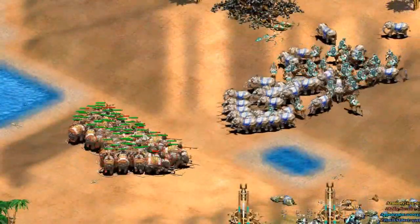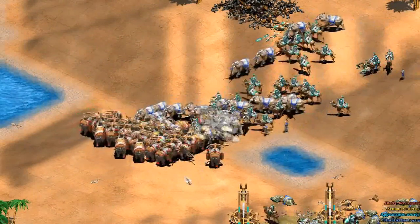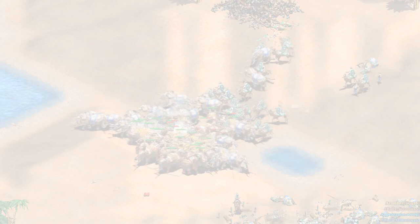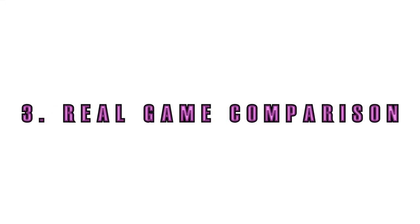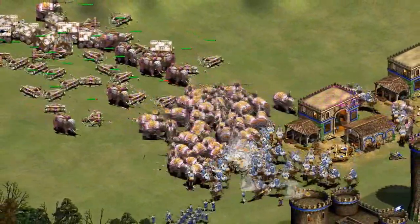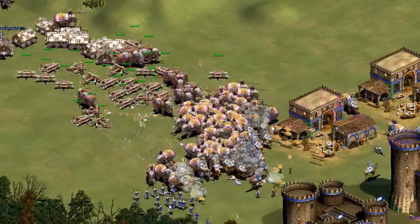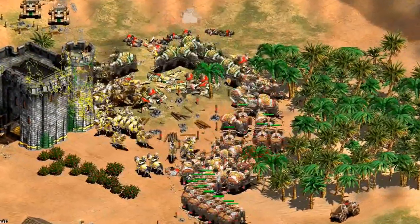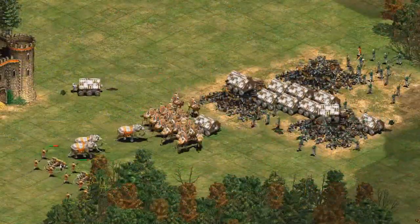This brings us out of the theoretical world of the scenario editor and into a real-game comparison. As we've said previously, the ballista elephant looks to be a tougher yet more expensive version of the more lethal heavy scorpion. So you might assume you'd want to make ballista elephants because of their high HP.